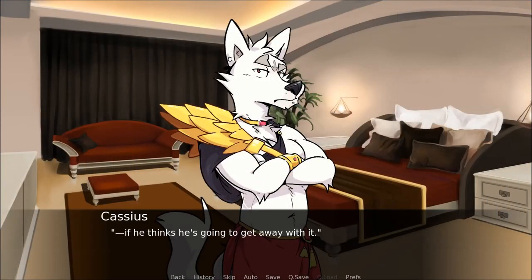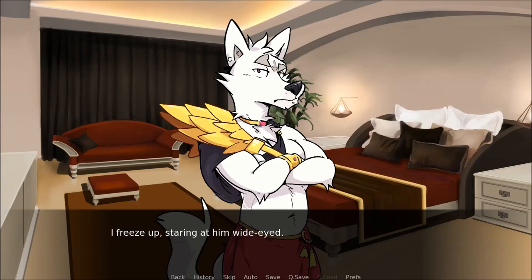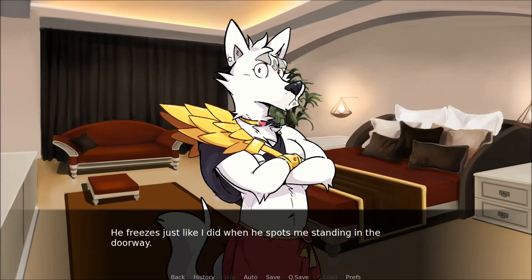If he thinks he's going to get away with it! Cassius is facing away from me, his arms folded as his bushy white tail swishes from side to side. I freeze up, staring at him wide-eyed. I have plenty of time to jump to the side, maybe hide in the shower area. I just stand there like an idiot as the wolf turns around, almost in slow motion. He freezes just like I did when he spots me standing in the doorway. We stare at each other for a moment — for a very long moment.